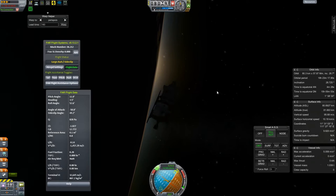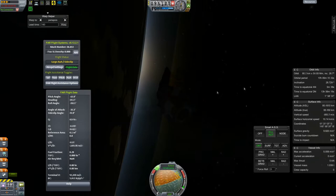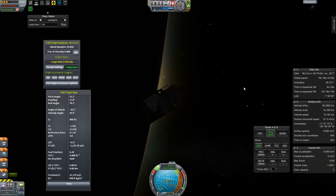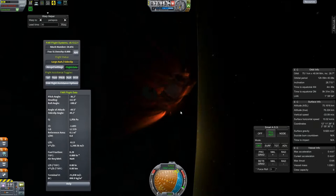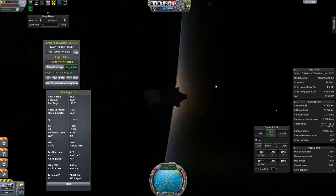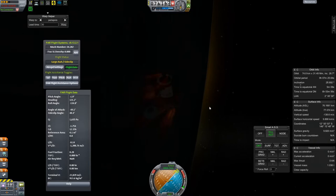We aren't even getting re-entry effects because the atmosphere is still so thin. In the future I will learn to at least make the first aerobrake pass a little more aggressive — not so aggressive that we burn anything off or make it explode, but aggressive enough that we do most of the braking in two or three passes. I'd be okay with two or three, even four or five. I think this took something like 12, which was not a very efficient use of my real time.